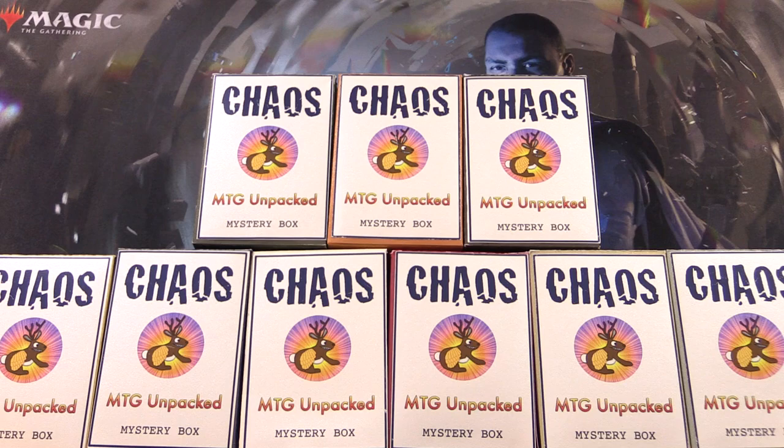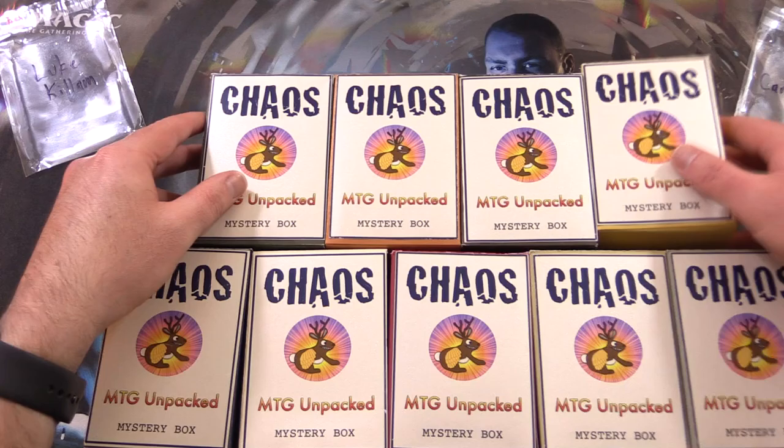Today on MTG Unpacked, it's time for a double dose of chaos. We're cracking open two chaos mystery boxes - these are my vision for how a chaos mystery box should be. Today's patrons are Luke Killam and Card Freak 89.